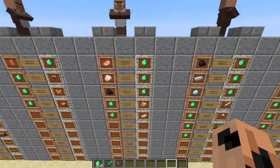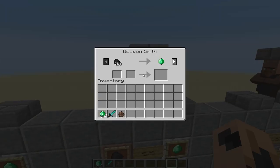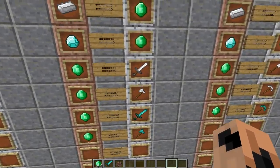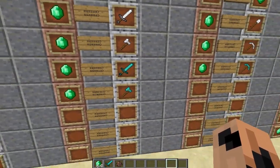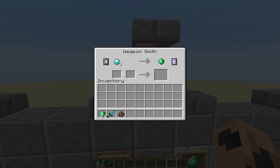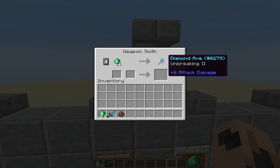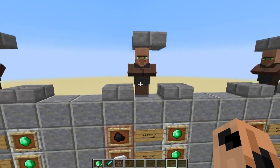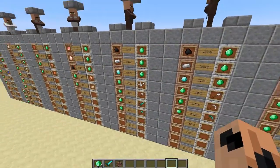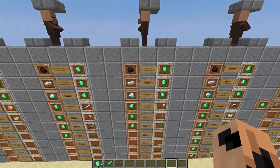Moving on - the butcher is a similar sort of deal where you get food. The weaponsmith is interesting: the axe won't be enchanted, but the iron sword, the diamond sword, and the diamond axe will have a random low-level enchant on them - probably randomly enchanted at around level 20 or something. I'm not entirely sure about the maths behind it, but they get a random enchantment added.